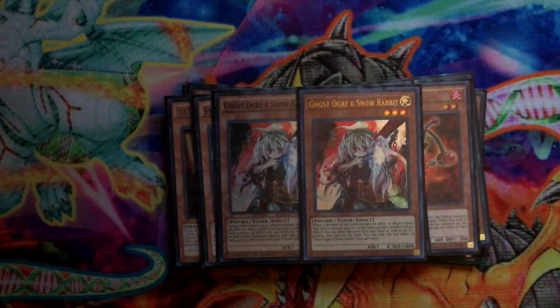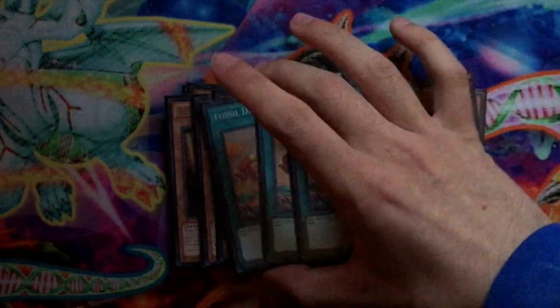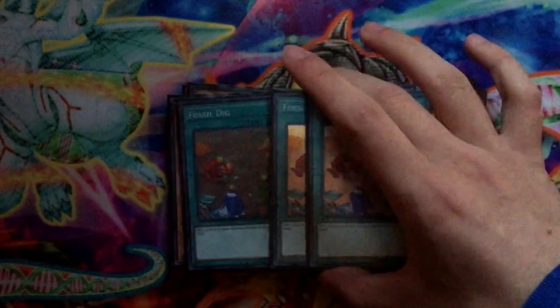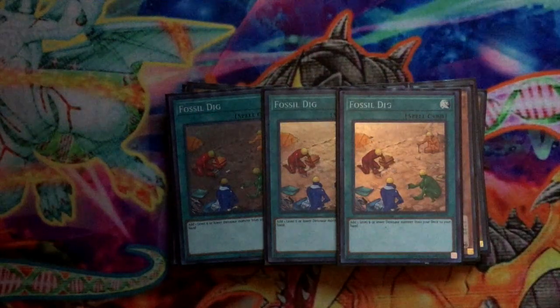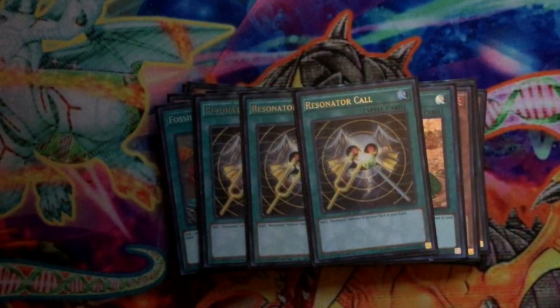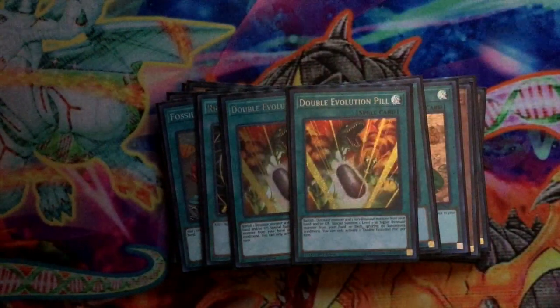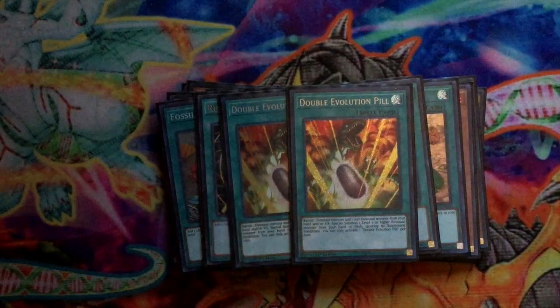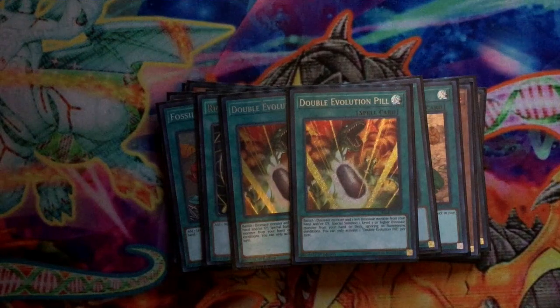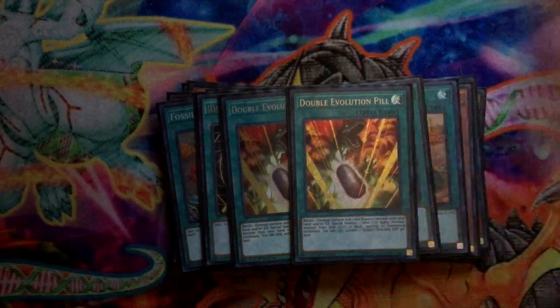That's it for monsters, onto spells. Three Fossil Dig — this is self-explanatory, you want to search out your dinosaurs, so run three in every dino deck. Next, three Resonator Call to search out your Resonators and get your engine in hand. Two Pill to get out Conductor from the deck and help OTK — it's pretty much the power play.